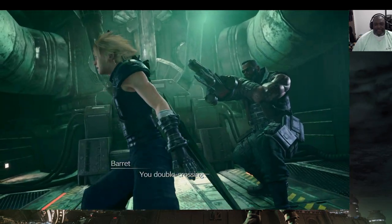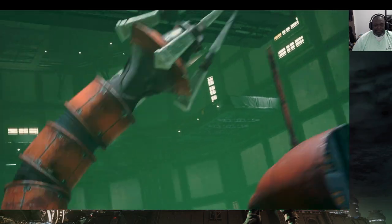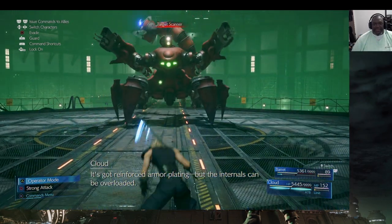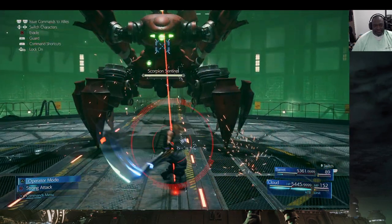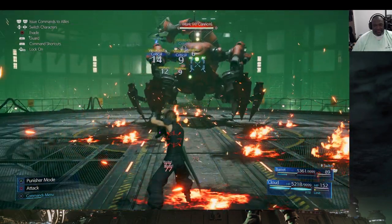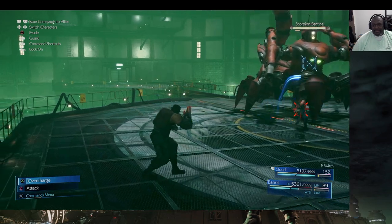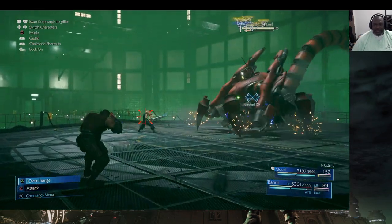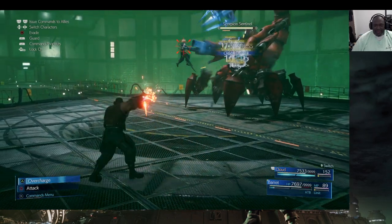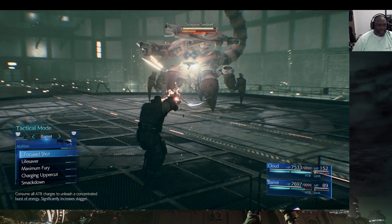Here comes our first boss, our first victim. If I die I'll get revived — that's what that materia is for. I can see his weakness: Lightning magic. See that weakness indicator there? I need to switch to Barrett and get him charged up.